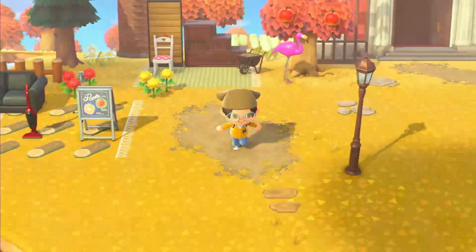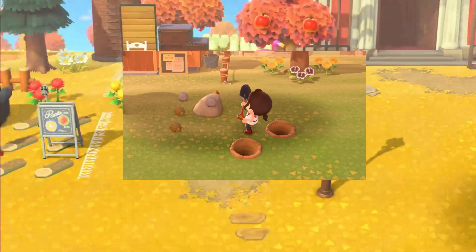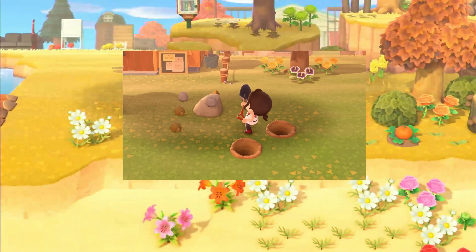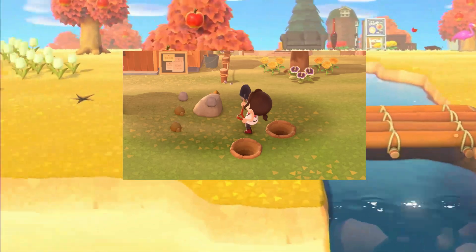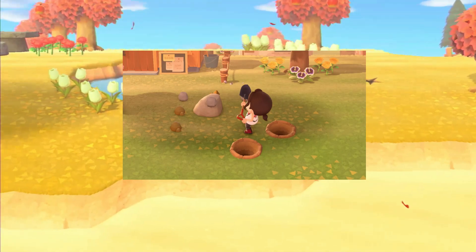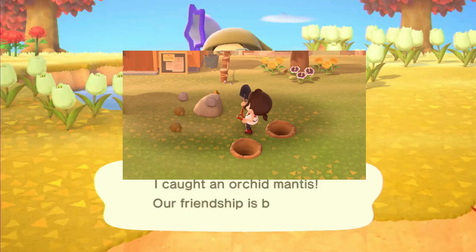Another good tip that I messed up on — make sure to dig two holes behind your rocks before you hit them. Because if you do, you can get up to eight pieces out of the rock: iron, clay, gold nuggets, stone — all that. That's everything you need to craft stuff in the game. Make sure to put two holes behind it, or else it'll shoot you back. Just dig two holes behind the rock and keep spamming the button until you get all eight pieces.